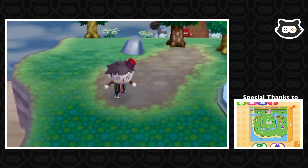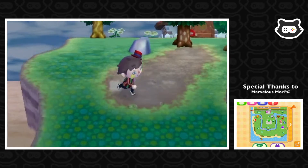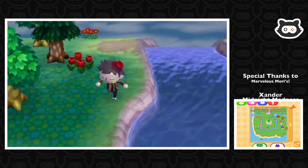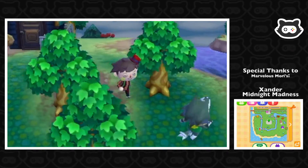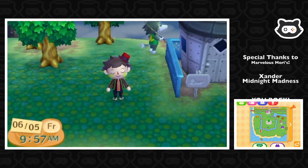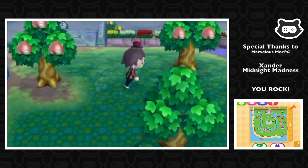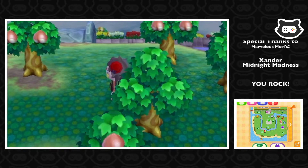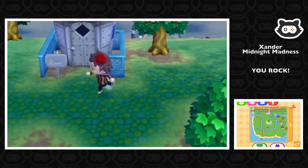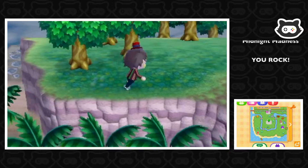Hey everyone, welcome back to another Maury's Plays Let's Play of Animal Crossing New Leaf. It's a pretty dull day — I'm pretty sure it's going to rain or it has been raining — but we've got a few things to do today. We've got to check out our bamboo and our persimmon tree, check in with Cyrus to see if he's built us a gold item, lay some paths, and we're going to finish up by inviting Stitches to our town — the most voted character to invite.